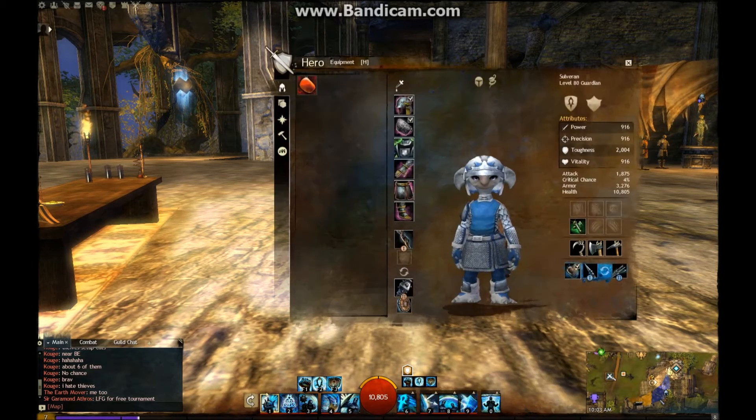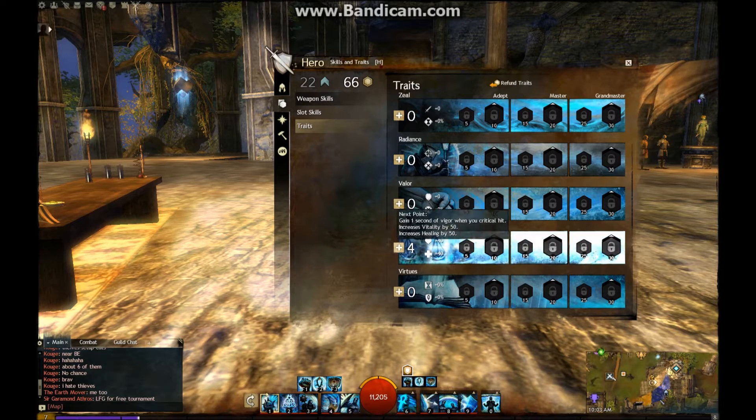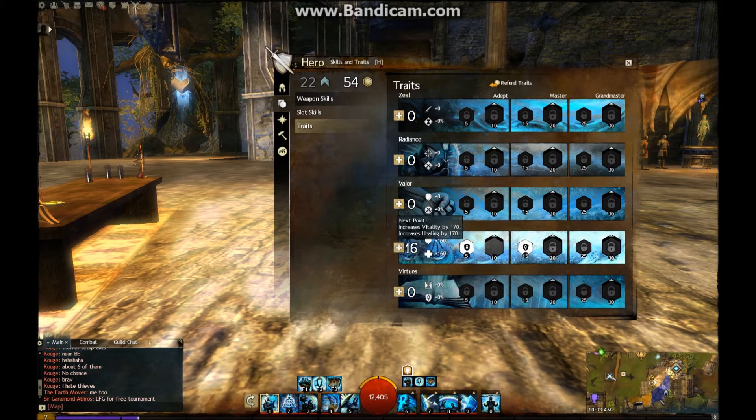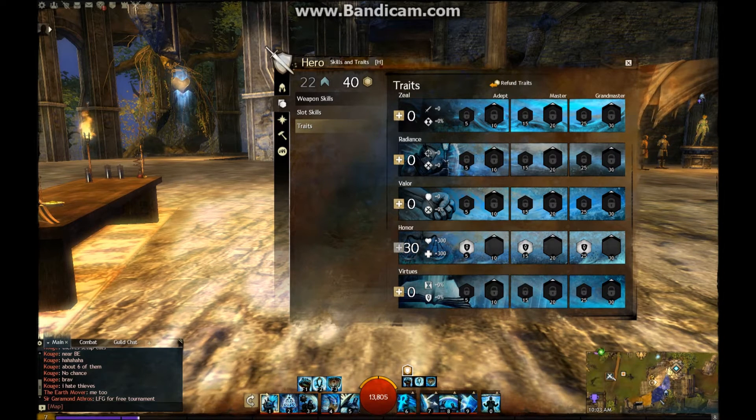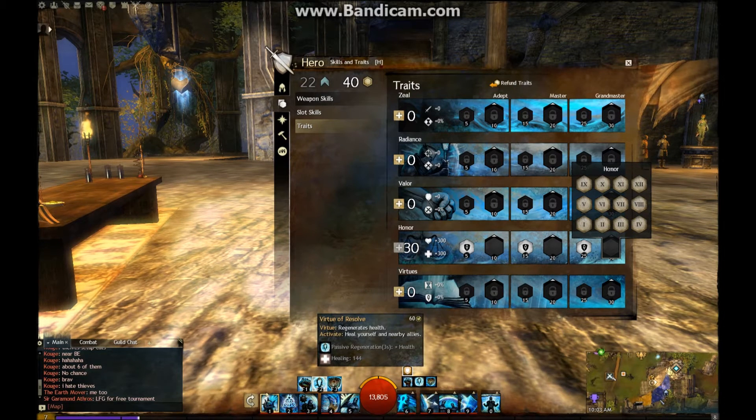I'm going to jump into the traits now. Let's start with Honor - you're going to put thirty points in Honor. It gives you three hundred more Vitality and three hundred healing. Very good, very supportive. You'll then want the thirty-point ability: Virtue of Resolve passive effect. Virtue of Resolve regenerates health on you and anyone near you. There's a cap, probably around ten people. It's very nice even in a World vs. World situation, because they don't even have to be in your group - as long as they're an ally, they'll get the effect.